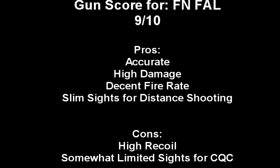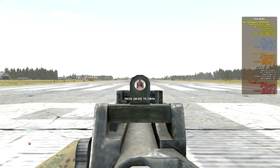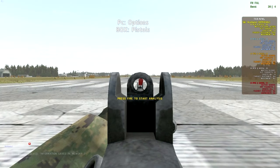The gun score for the FN-FAL: I give it a 9 out of 10. It's very accurate and consistent, it has high damage with the 7.62 round, and a decent fire rate — even burst spam is still pretty good for such a high caliber round. The slim, skinny sight is very good for distance shooting; you can line it up on the 300-meter target without too much trouble. Cons: very high recoil, and the sights are somewhat limited for CQC — not terrible, but not as open as you'd probably want. The FN-FAL sights are notably more open than the Lee-Enfield sights when comparing how much of the target you can see.